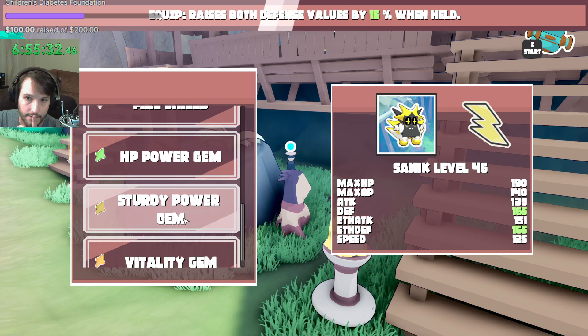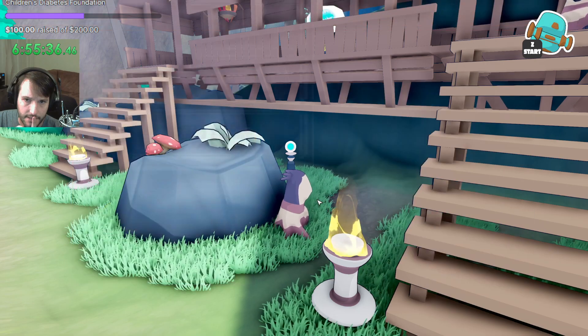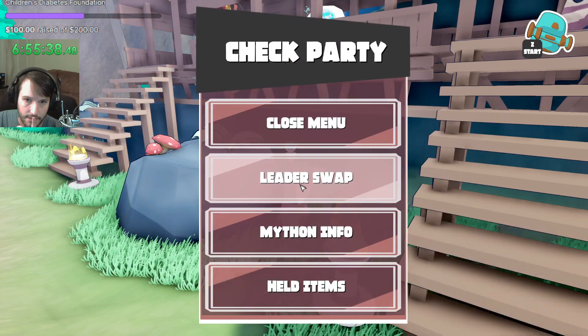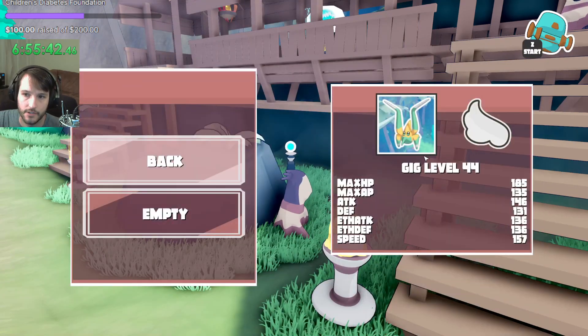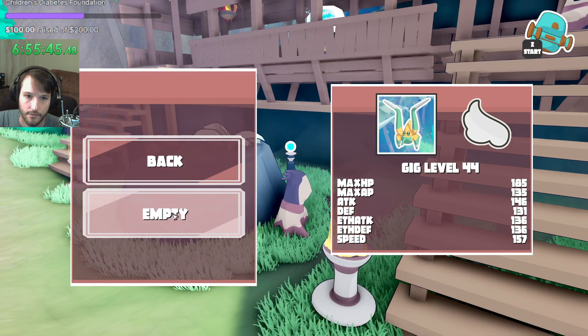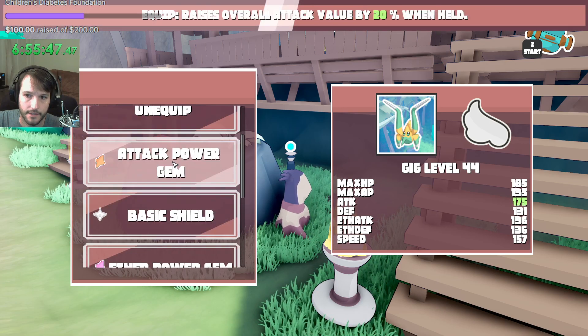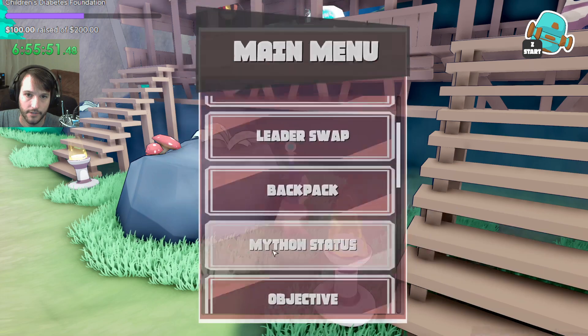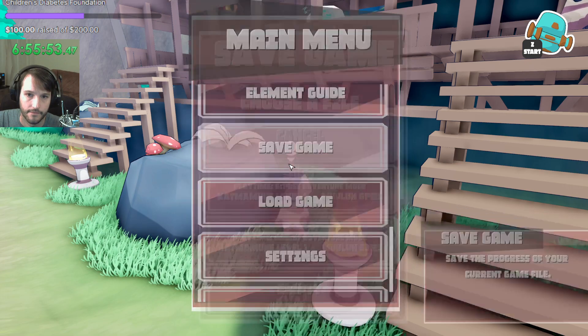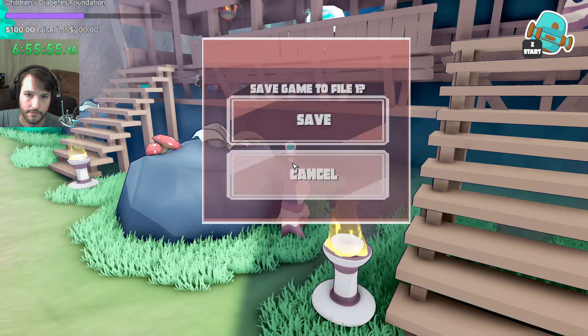I don't have a problem with giving him the Sturdy Power Jam — give him a little more, because he's strong. And then I want Gig to just get like a burst of raw attack. There we go, make him stronger. Nice.